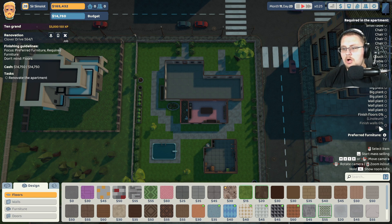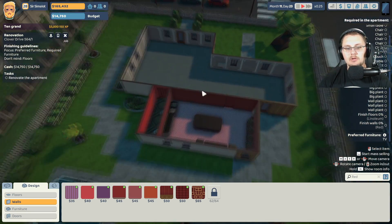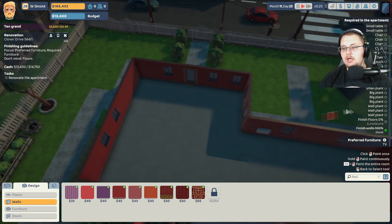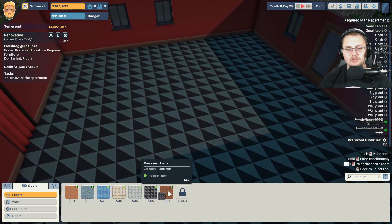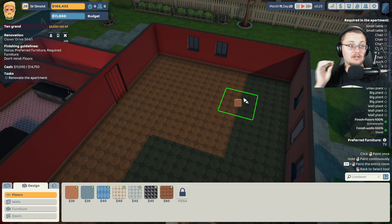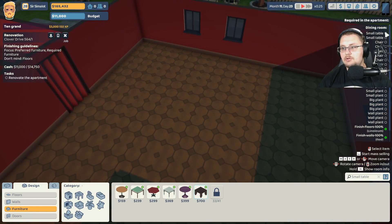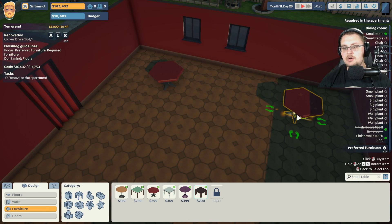They want red walls and some linoleum floors. As you click on everything it will bring up more or less what you need to do, and you can just shift-click and fill it all in. I'm going to go ahead and put in a couple floors — that looks really lame actually, there that looks better. Before we start critiquing design skills, I am not an interior designer at all, I'm not very good at it, but I still have a good time with it. Let's put in a couple small tables — looks like they need two small tables, I'll go with these red ones because they match pretty well.